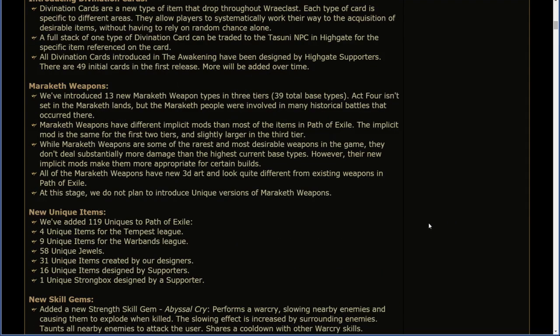Maraketh Weapons. We've introduced 13 new Maraketh weapon types in three tiers, 39 total base types. Act 4 isn't set in the Maraketh lands, but the Maraketh people were involved in many historical battles that occurred there. Maraketh Weapons have different implicit mods than most items in Path of Exile. The implicit mod is the same for the first two tiers, and slightly larger in the third tier. While Maraketh Weapons are some of the rarest, most desirable weapons in the game, they don't deal substantially more damage than the highest current base types. However, their new implicit mods make them more appropriate for certain builds. All Maraketh Weapons have new 3D art. At this stage, we do not plan to introduce unique versions of Maraketh Weapons.